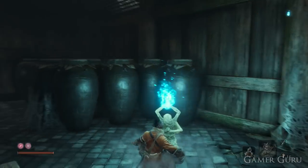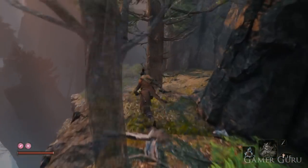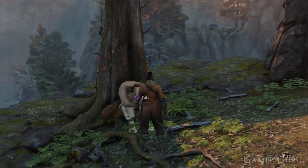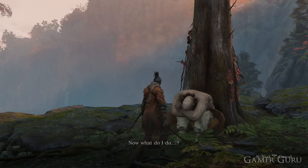First of all, who exactly is Kotaro? Well, he is the NPC we can find at Mount Kongo at the first of the idols at Senpou Temple. If we jump down here to the right immediately after the idol, just before we get to the area where the kite is flying, we'll be able to see him leaning up against the tree. After a little bit of dialogue, he'll mention he got left behind and is looking for some type of flower.